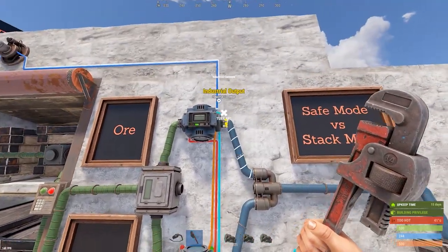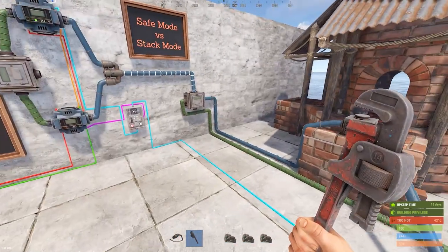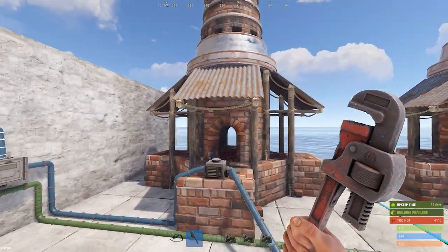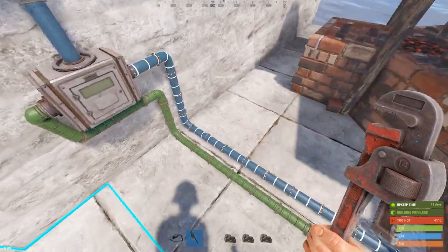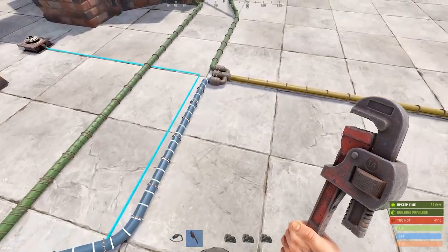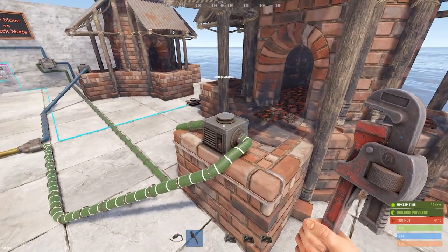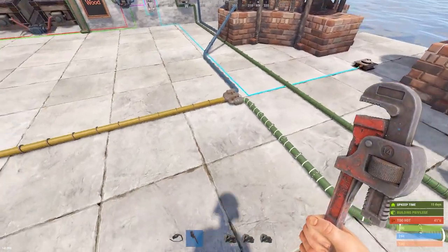The output of these two conveyors runs to an industrial combiner, and its output runs to a splitter. Rather than daisy chain the furnaces together, I'm using a splitter for simplicity. Think of this as the blue furnace and the green furnace. The blue furnace output runs to its single storage adapter, then to a combiner on the ground. The green furnace output runs from the splitter to its only storage adapter, then to the other side of the same combiner.